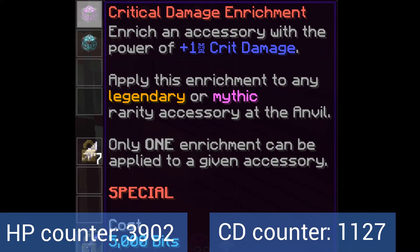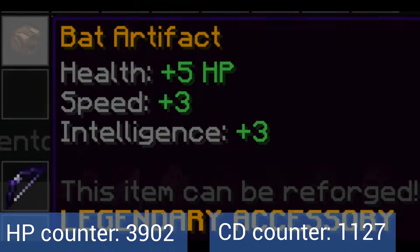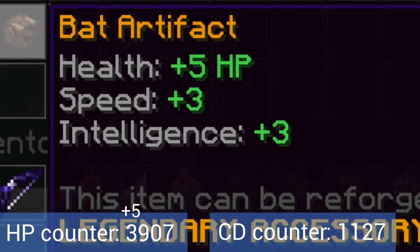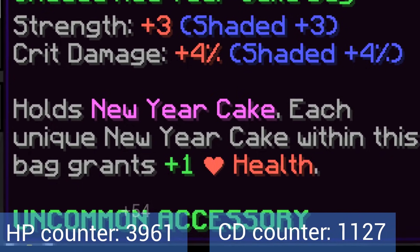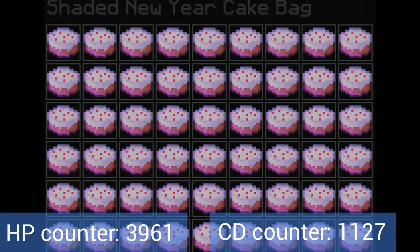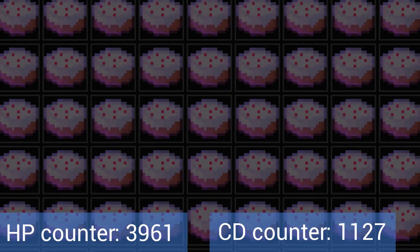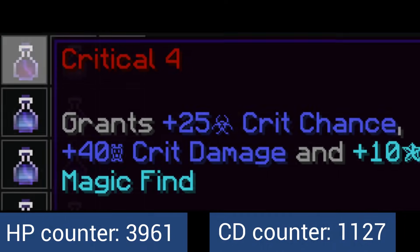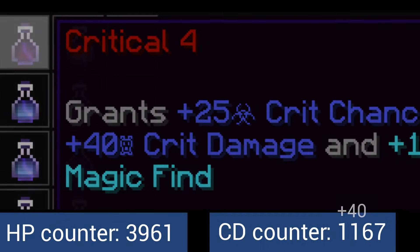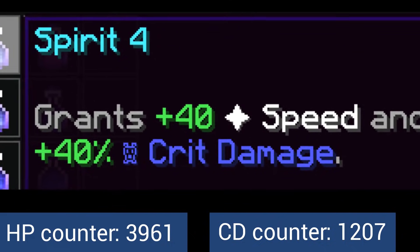This brings the crit damage total to 1,127. The Bat Artifact gives 5 health, and the New Year Cake Bag gives 54 health if it is full of unique New Year cakes. This brings the total health to 3,961. Potions give some crit damage too — Critical 4 gives 40 and Spirit 4 gives another 40, for a total of 1,207 crit damage.